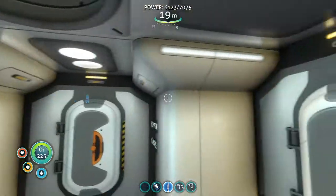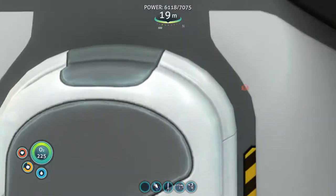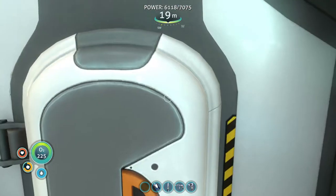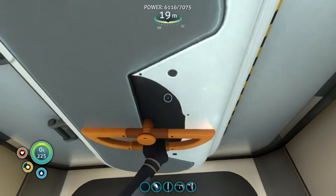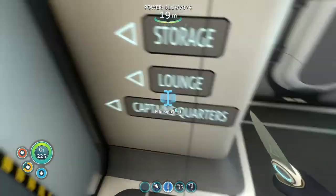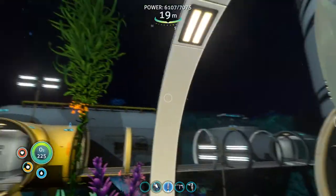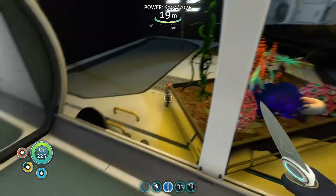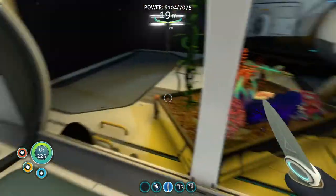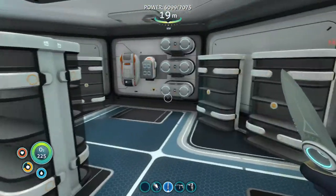Now the last area of my base — over here is the storage, the lounge, and the captain's quarters. You can see these plants I put out here on all the glass tubes. I have a creep vine, blood vine over there, and deep shrooms — all that.